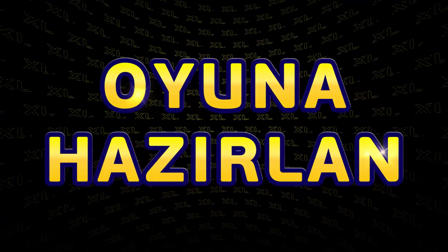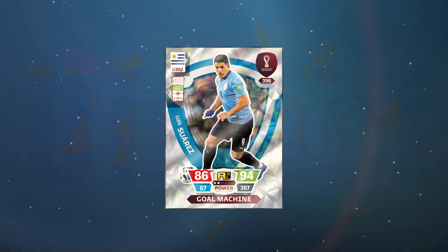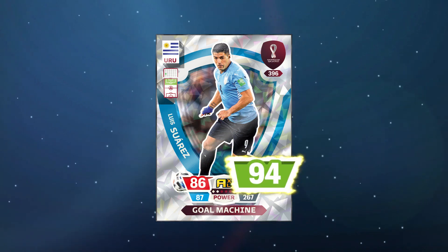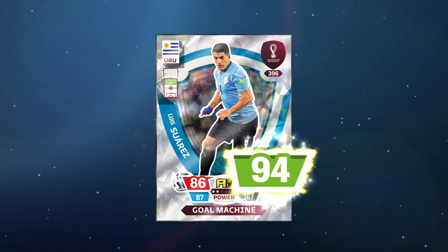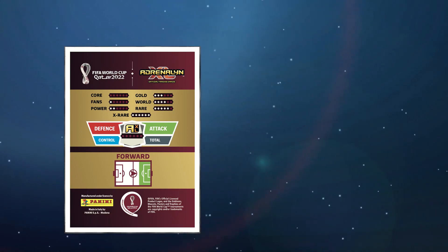Start a game. Once both users have chosen their teams, flip a coin to decide who goes first. The user who starts a round can choose which value to play: attack, defense, or game control. Most users will choose the highest value of the selected card, but you might want to use your own tactic to trick your opponent. In the case of a striker, the highest value is the attack value, and the opponent only sees the back side of the selected card.